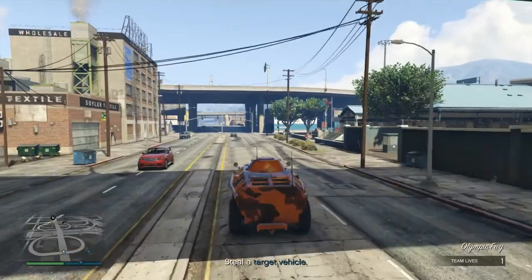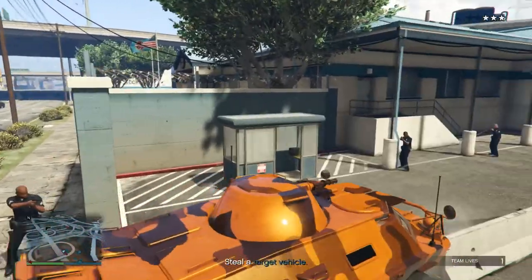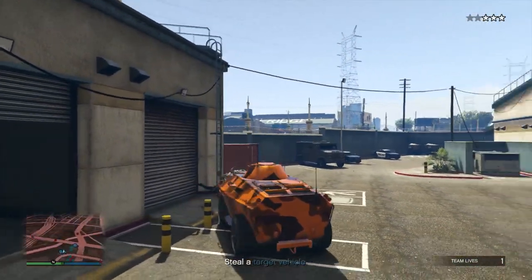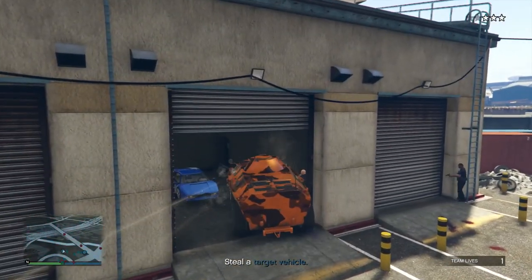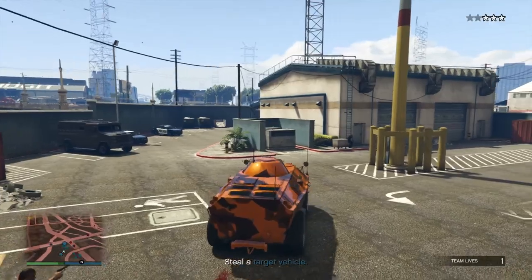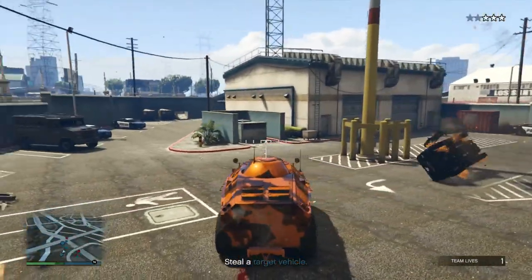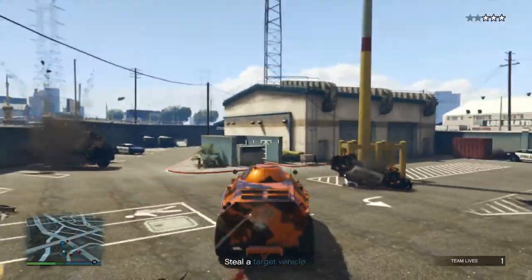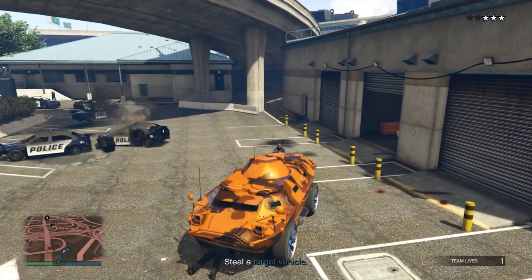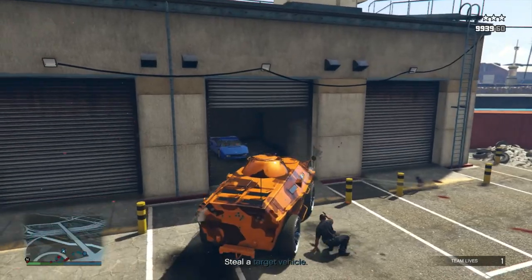So we got two vehicles. I need to clear out some of these cops here. I do need to get that one there because it's right in front of the car I need to steal.